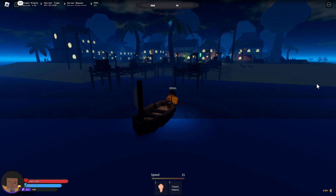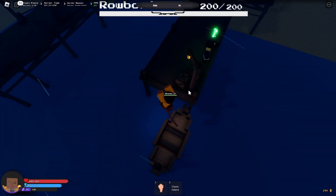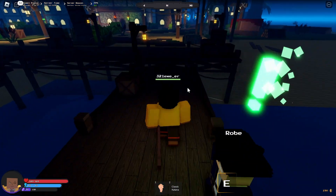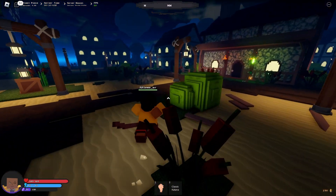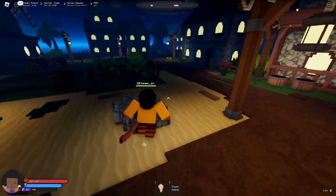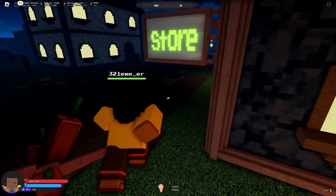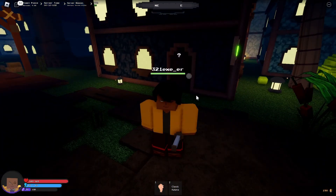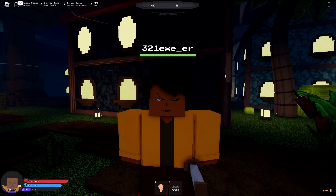I think everybody can steal your boat and I think everybody can even break your boat — I'm not entirely sure how the boat mechanics work in the game. But you definitely have to buy an actual boat before you can spawn it, and the spawning costs 25 gold each time. Anyway, that's it for this video — that's what the rowboat has to offer. If you have any questions, ask away. Thanks for watching and maybe see you in the next video.